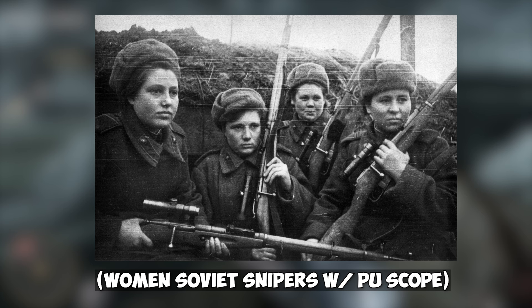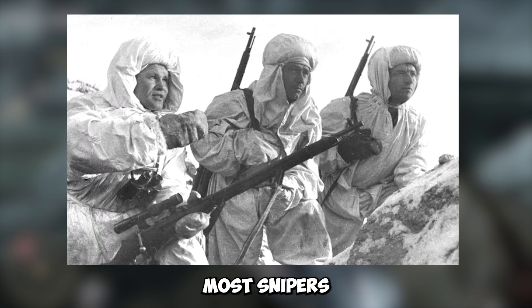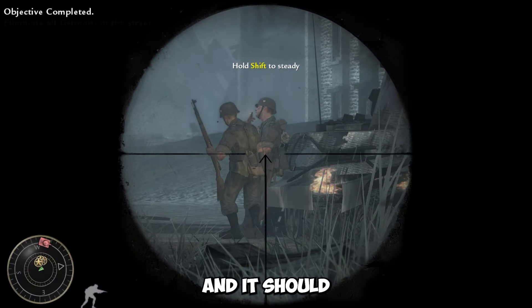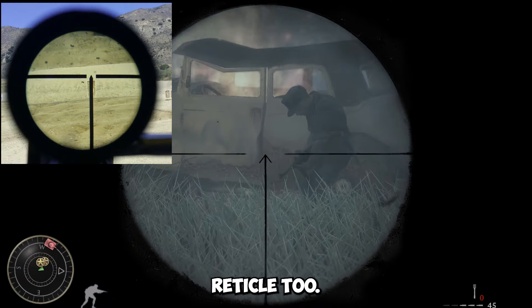The PU version of the Mosin really started to be produced on a large scale in 1943, at which point the Battle of Stalingrad was coming to a conclusion — meaning most snipers in Stalingrad would not have had PU scopes. Also, the bolt on the rifle should be bent; a straight bolt obviously wouldn't work because you couldn't operate it without the scope getting in the way. The reticle is also wrong, and by the way, the German side pretty much had the exact same reticle too.